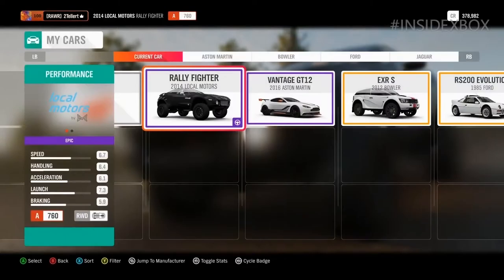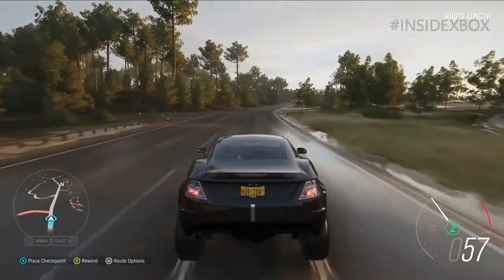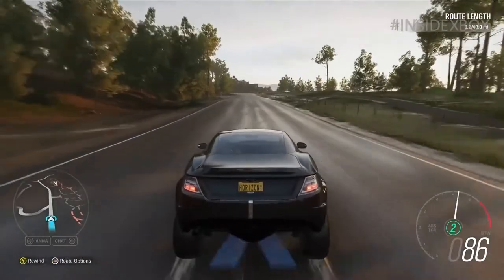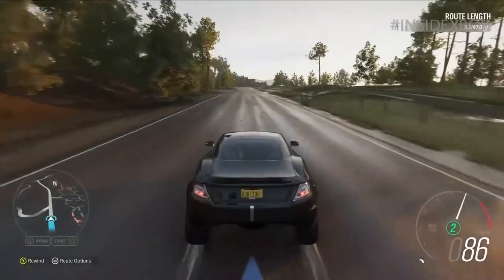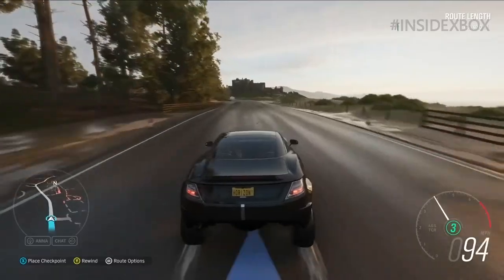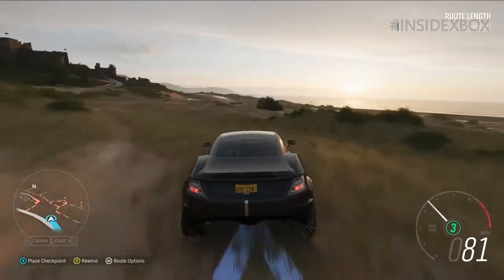The way you create routes in Horizon 4 is by driving them — basically painting the blue line down wherever you want to go. At any point you can drop a checkpoint, have a look at it, adjust it left and right, and when you're happy with it you drive on. You drop checkpoints where you want to make sure that drivatars or other players have to go, and you create whatever route you want — on road or off — across this massive open world.